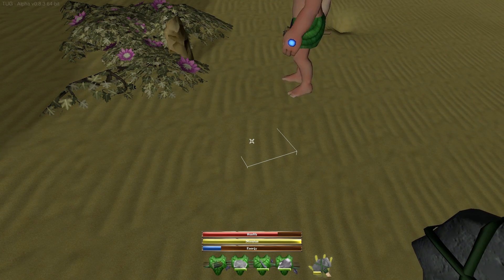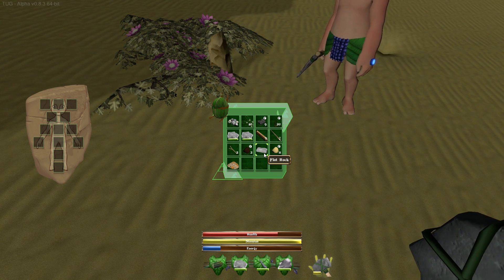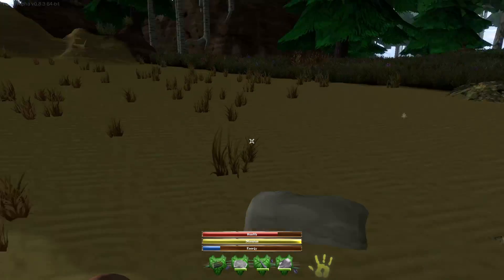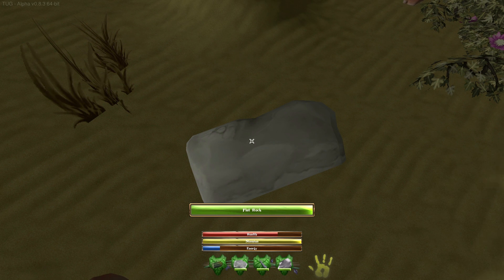So for the campfire, do you happen to have a flat rock in your inventory, anyone? I have — oh, I do. I have a flat rock. I have a lot of sand though. So that's what we craft on for some of this stuff — this flat rock right here. So to make a...